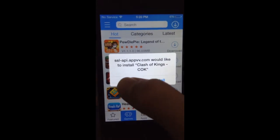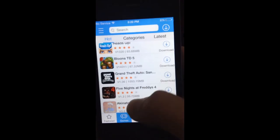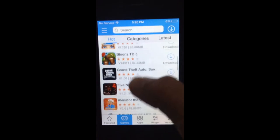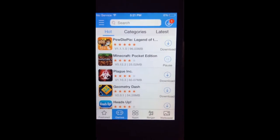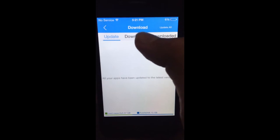So just want to cancel that. You can get GTA — I don't think I have enough memory, but if you guys do you can get it. Oh, Five Nights at Freddy's! So you guys just want to click download. Watch out, my phone's about to die.